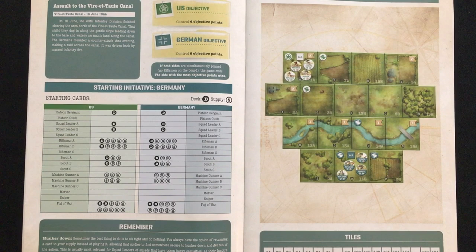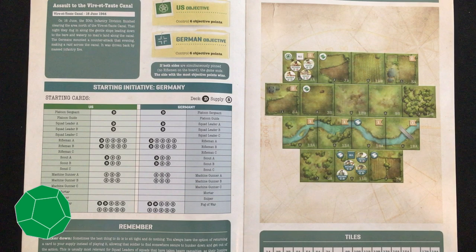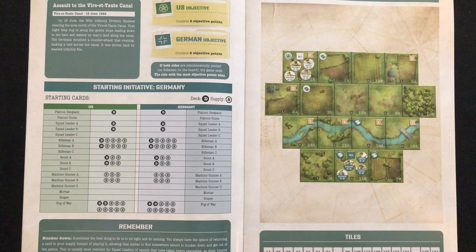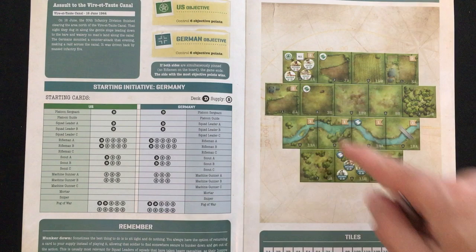I'm going to quickly go through the basics of setup and rules for Undaunted Normandy — if you already know the game, skip past all of that using the timestamps and just see me play through and explain the AI system. So here we've got the scenario book for Undaunted Normandy, which is a 1v1 tactical deck-building World War II game, and for today I'm showing you scenario three. One and two kind of feel like just tutorials; this feels like the first full scenario. I'm going to be controlling the Germans, who I think have a bit of a disadvantage in this scenario, and the AI will be the US.